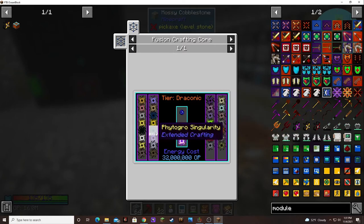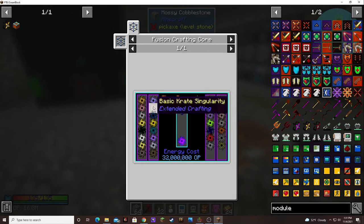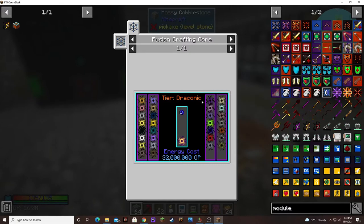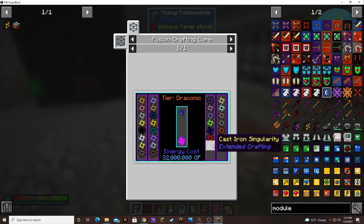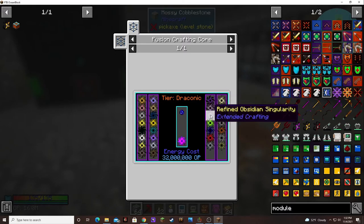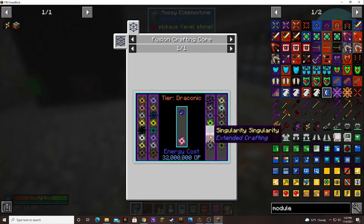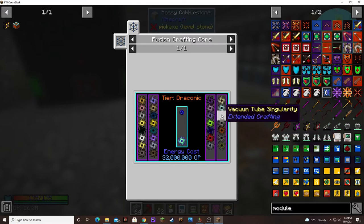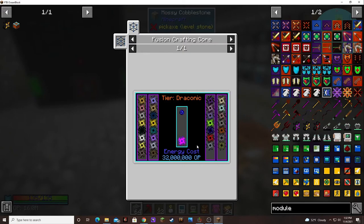In order to make the ultimate singularity you have to use all of the singularities. It's like... six, sixteen, plus seven — twenty-three. So like thirty. You have to have thirty Draconic tier injectors for this thing. Thirty of them. And it takes one each of all the different singularities. That's crazy!